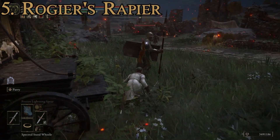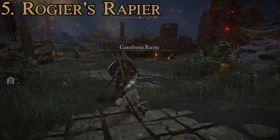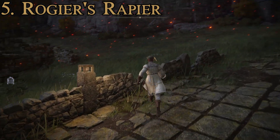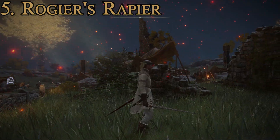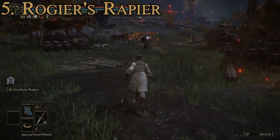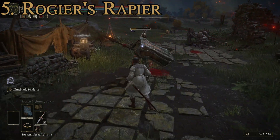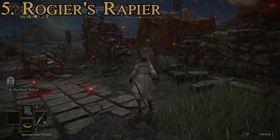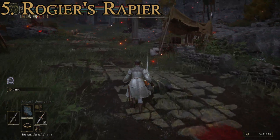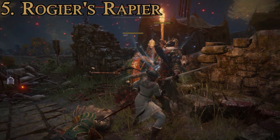The attack pattern is pretty normal for a thrusting weapon — high damage. Even though it's a thrusting weapon, the animations sometimes look like slashing but it is thrusting. You have a standard thrust pattern, and a heavy attack gives a quick rapid double lunge. Since this is a sorcerer's sword, the two-handed attack shoots several magical swords at your enemy — so it's a pretty great weapon. Number five, Rogier's Rapier: decently easy to get and an excellent weapon.